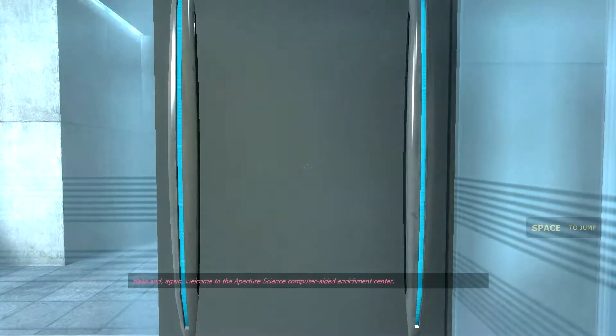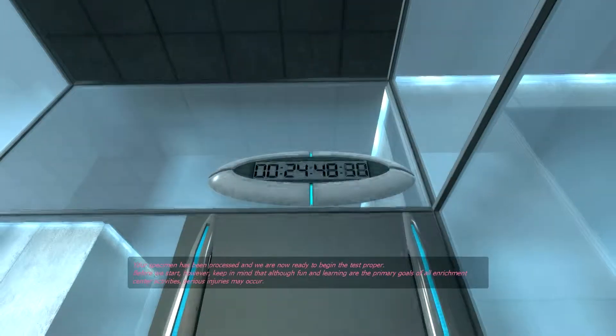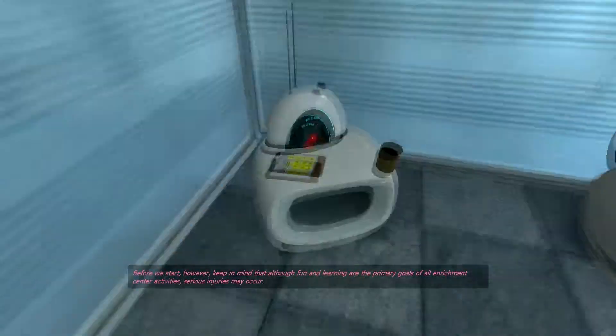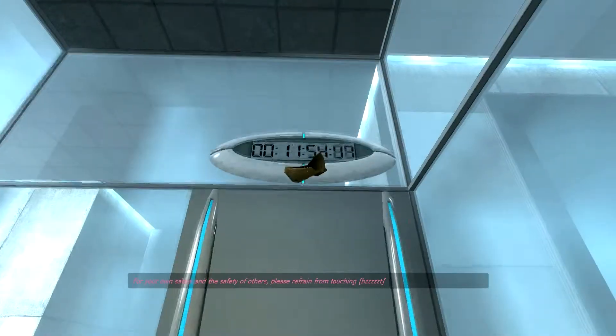Welcome to the Aperture Science Computer-Aided Enrichment Center. We hope your brief detention in the relaxation vault has been a pleasant one. Your specimen has been processed and we are now ready to begin the test proper. Before we start, however, keep in mind that although fun and learning are the primary goals of all enrichment center activities, serious injuries may occur. For your own safety and the safety of others, please refrain from...